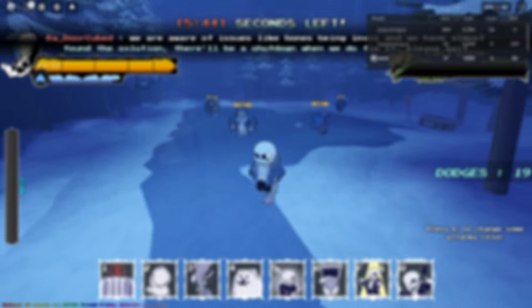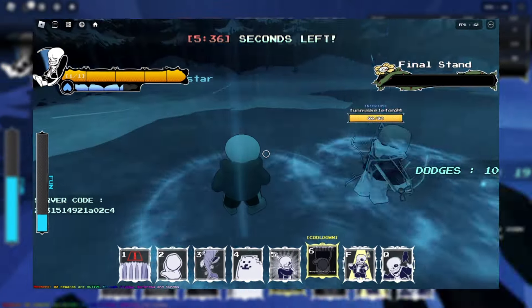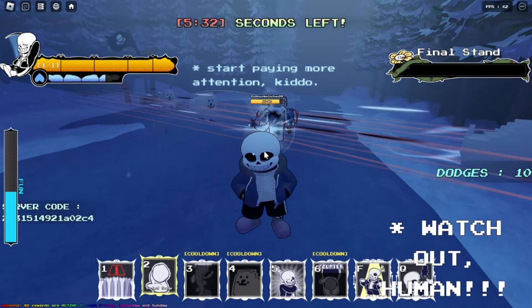I'll explain what a sting combo is — a combo that basically stings the player, meaning not making them able to walk or jump for a few seconds. There are a lot of things you can do to take advantage of this sting while the time is still up.